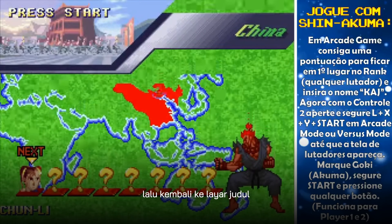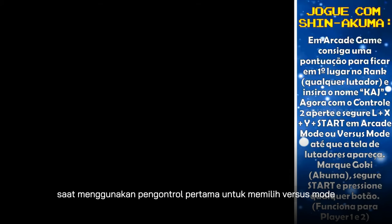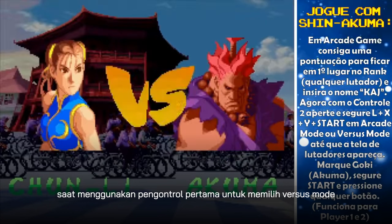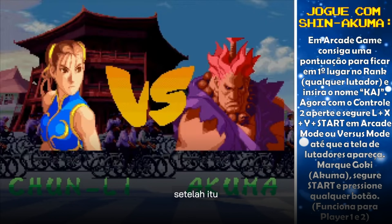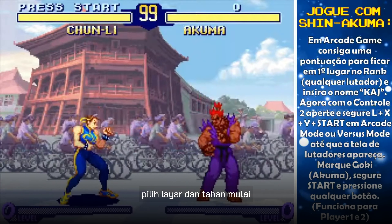Then go back to the title screen. On the second controller, hold down LXY and start, while using the first controller to select versus mode. After that, either player can pick regular Akuma on the character select screen and hold down start.